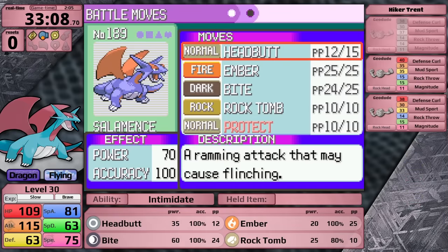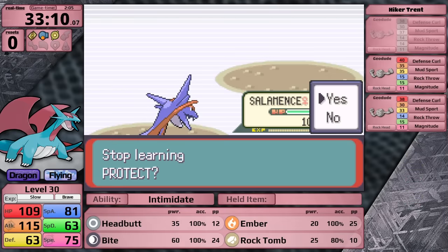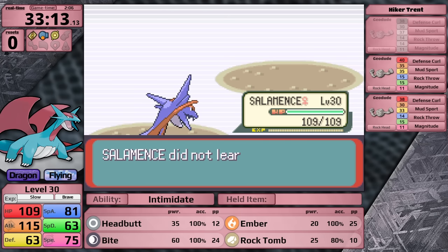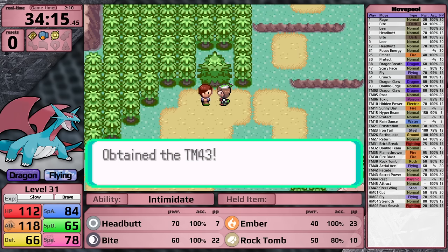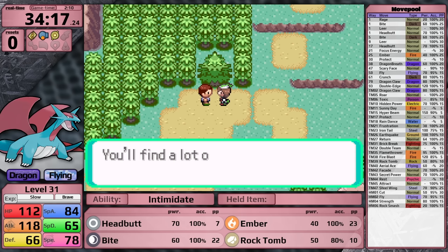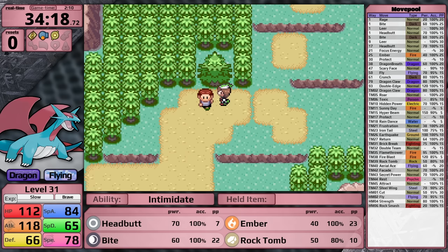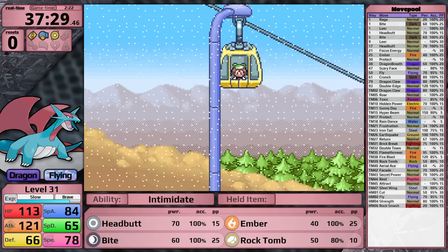In the next section of the game, Salamence has a chance to learn Protect, but obviously that's not going to be a good move for it. On the other side of the Fiery Path, I make a choice not to teach Secret Power - though I am talking to the guy to get the TM, specifically so the TM shop in Slateport City will offer Hidden Power. I don't want to have to come back here later. Let's take a gondola ride up to the top of Mount Chimney and face Maxie.